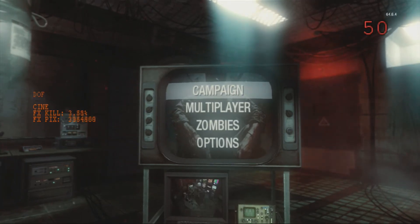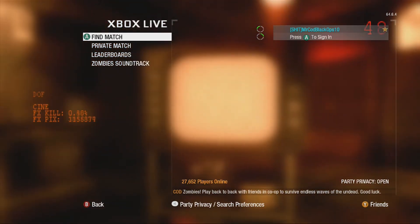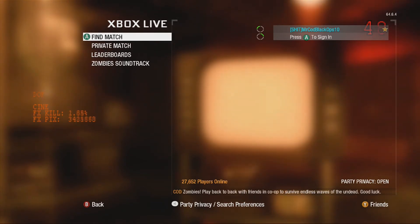Okay guys, that was pretty much the last step. Now go to Zombies, Xbox Live, once you have your USB device plugged in. Have your second controller nearby just in case. Go to Find Match — and I cannot stress this enough: do NOT click Private Match. If you do, because of the wired fix, it will disable all your mods and you'll have to do the whole thing from scratch again. I strongly advise you don't do that.